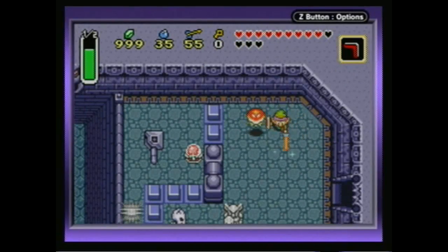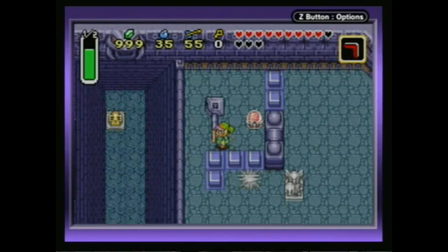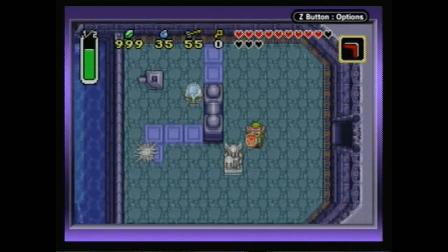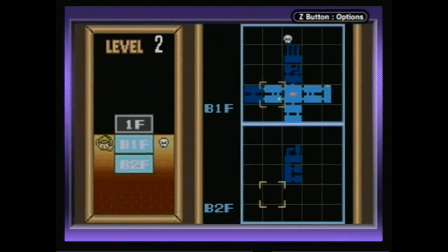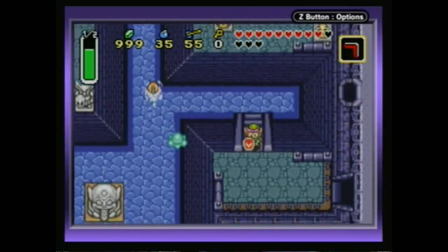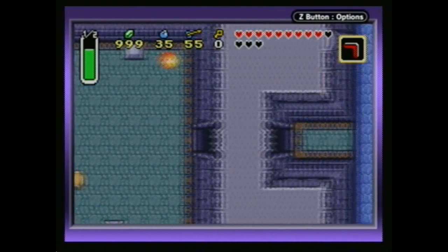That was getting annoying with that spike sound, but we can block them off there too. Not that that helps us, because we need to have that switch flipped. There's the water - we'll flip the blue down, and we can just avoid going through that whole spiky area entirely. As I recall, wasn't there an area back to the right that I needed to go with that switch flipped? I don't want to say there is. Yeah, there's nothing back here.